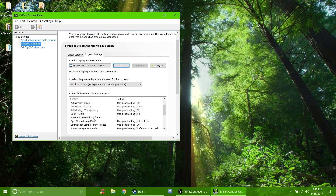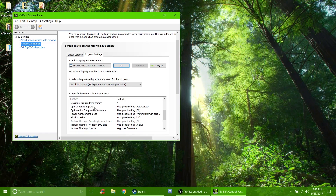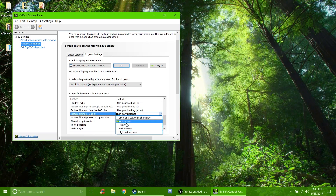Make sure you set your Maximum Pre-Rendered Frames to 1. Set CUDA GPUs to All. Turn Anti-Aliasing Mode off, Anti-Aliasing Setting off, and also turn off Anisotropic Filtering, FXAA, and Anti-Aliasing — this will force your settings to go even lower than PUBG's actual Very Low setting. OpenGL Render GPU set to Auto-Select. Power Management Mode — make sure you set it to Prefer Maximum Performance. Shader Cache: use Global Setting On. Texture Filtering Quality set to High Performance — this makes the GPU prioritize more FPS instead of making textures look better.